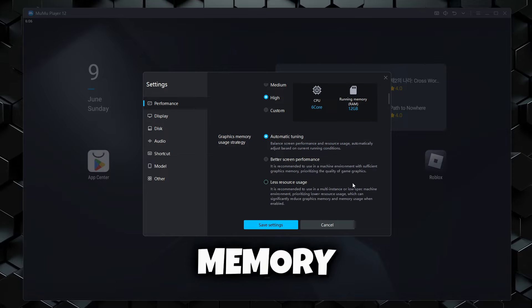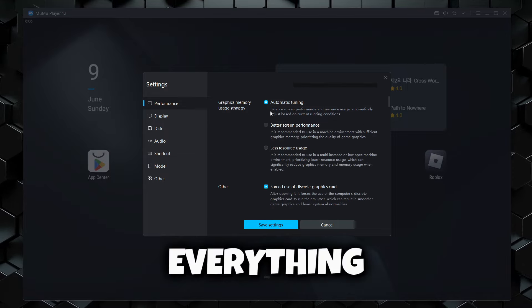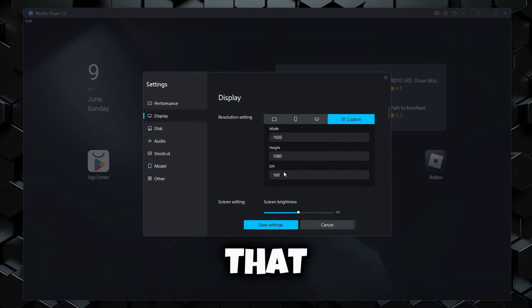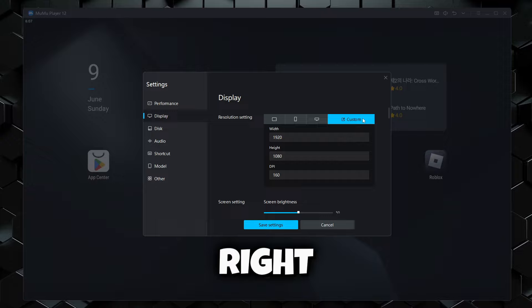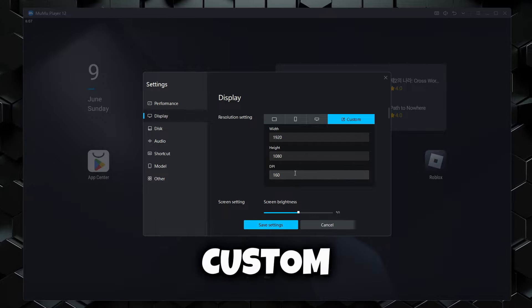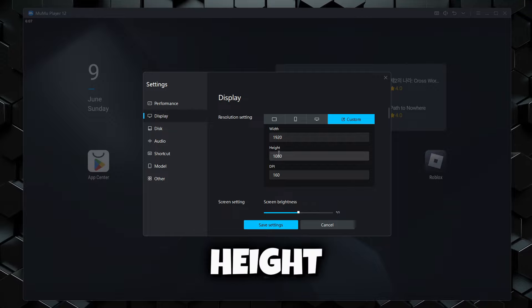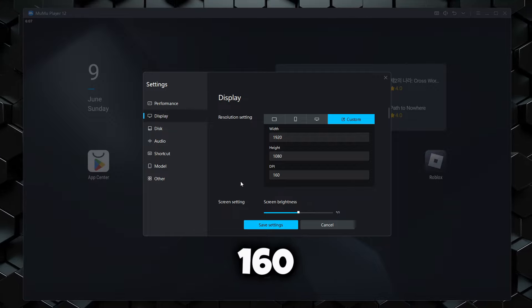This is going to help you maximize your performance whilst exploiting. And if you go on custom, it gets a little bit laggy. For graphics memory, just keep everything all on default as well as the others. Now, if you want to get the PC look that we had before, we're going to use the custom resolution and put the width to 1920 and the height to 1080. And the DPI will be set to 160.